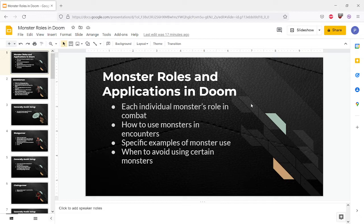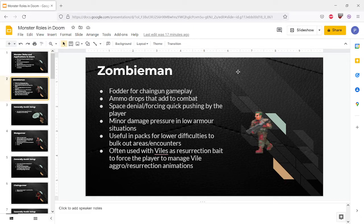I should preface the video by saying this is all general advice for mapping. Obviously once you get to a point where you're really confident with the monster roles and using monsters in different settings, you can go kind of nuts and put monsters into situations where normally they wouldn't work. But I'll give some general rules and good things to think about when placing monsters. This video will probably be split into two parts because there are a lot of monsters in Doom and covering them all might take some time.